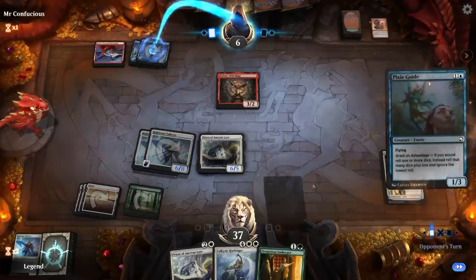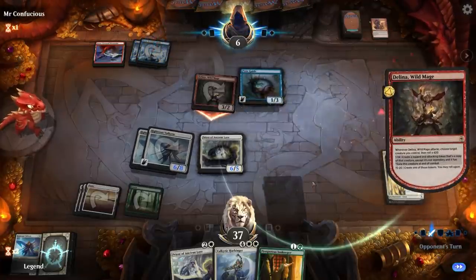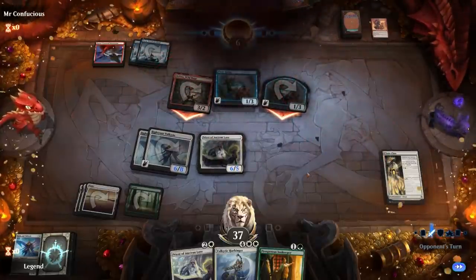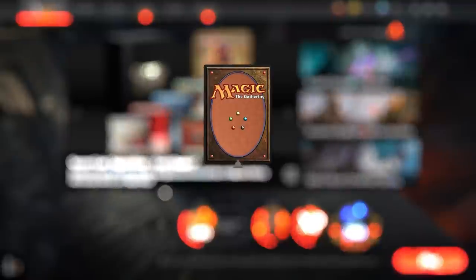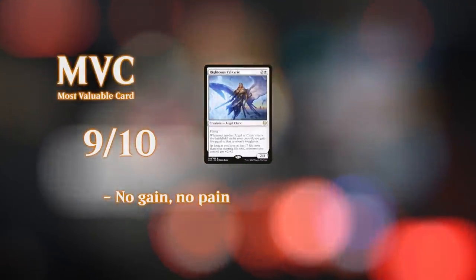Opponent will need to get pretty lucky here. They have the Pixie Guide, so there's a non-zero chance we're dead here. But our opponent missed, and yeah, that's game over. So we got to see our green-white lifegain deck in action, and it can definitely hold its own in the standard 2022 format. Also very cheap to put together, and you'll be able to use those Valkyries in plenty of other decks, same with the green-white pathway. That's going to do it for today's gameplay. Thank you for watching, hope you enjoyed, and as always, have a nice day.